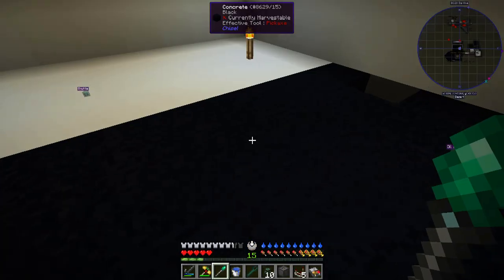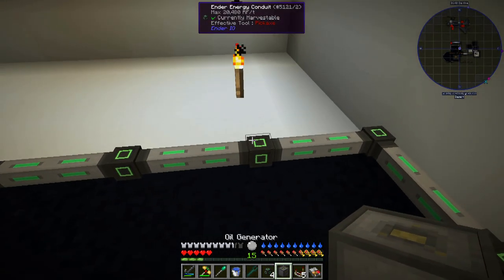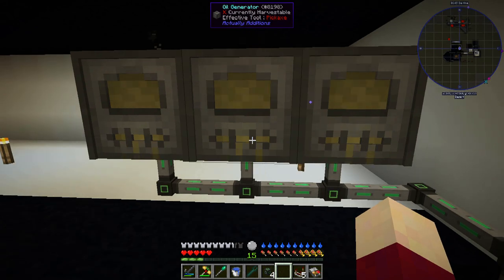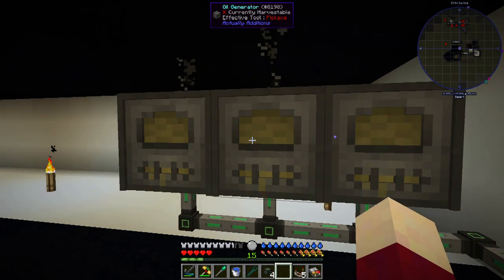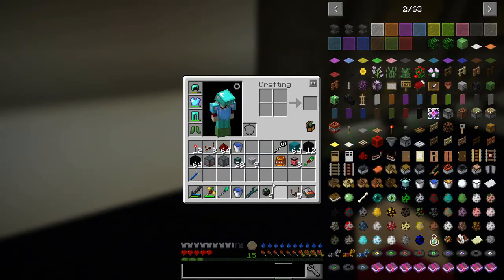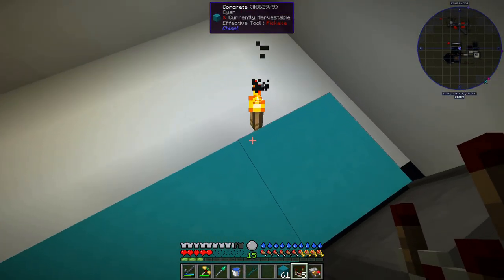Automating these generators is very easy. We start by placing our energy conduit down on the bottom and running it into the capacitor bank on the floor below. We have a lot of room for generators here if we need them. Because these generators can emit a redstone comparator signal showing if they have power inside, and they can be shut off by a redstone signal, that's why they're so simple to automate.